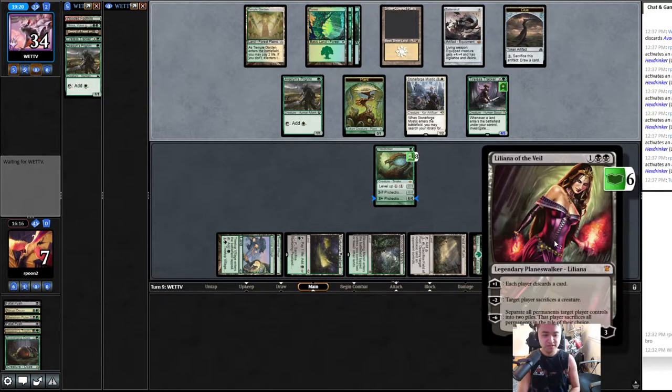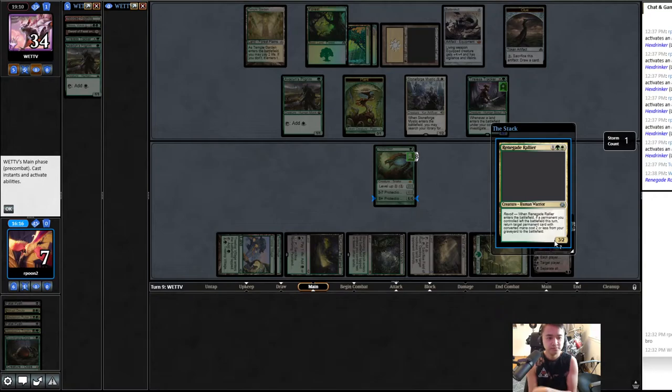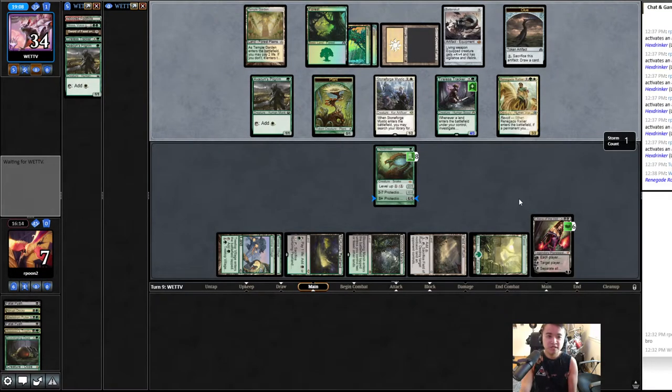Separate all their permanents. I would put all their creatures in one group, Batterskull in another. We separate the lands too — everything. It's gonna kill like six permanents. This is exciting!